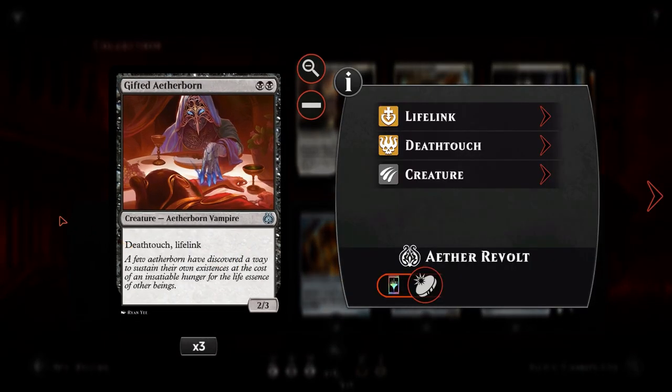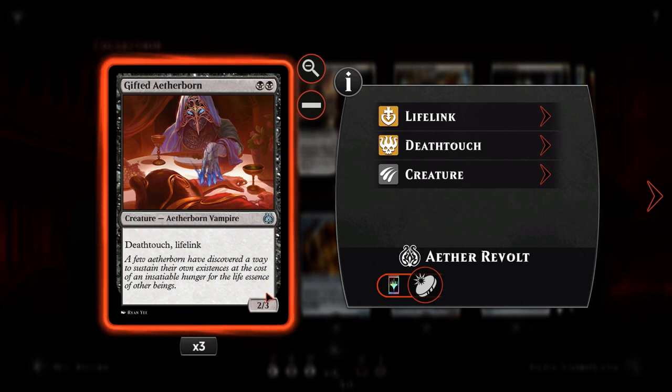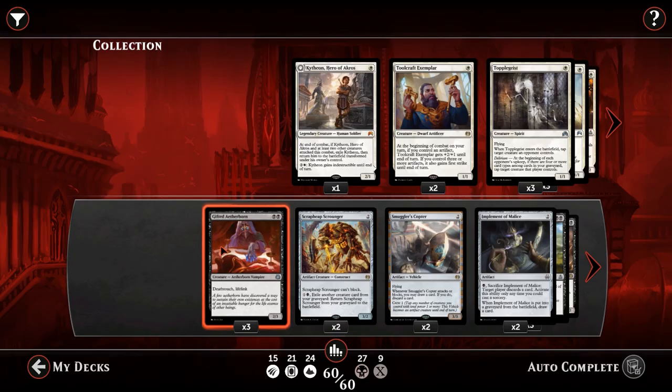If we go right to the beginning of the deck, we've got Gifted Aetherborn. For two black, we get a 2/3 with Deathtouch and Lifelink. It's a really powerful creature for its mana cost. Having Deathtouch and Lifelink makes it a great blocker and helps us survive the late game as well. The Deathtouch will deter opponents from attacking with big creatures, and the Lifelink will stop them from attacking with little creatures, because they won't be benefiting from trading as much.